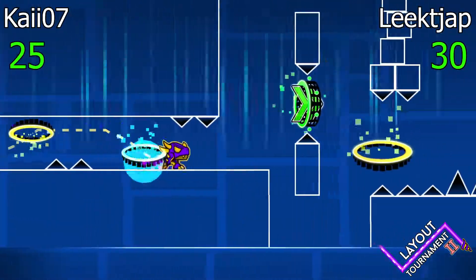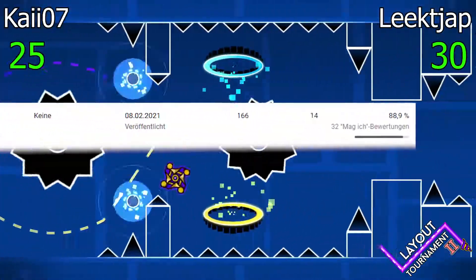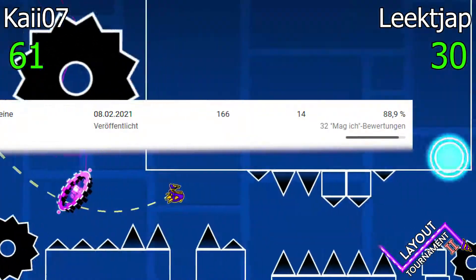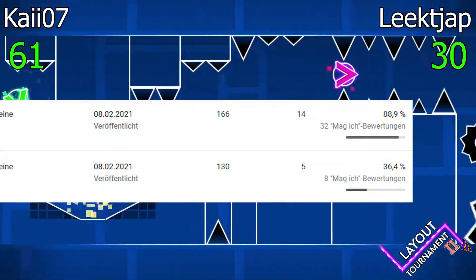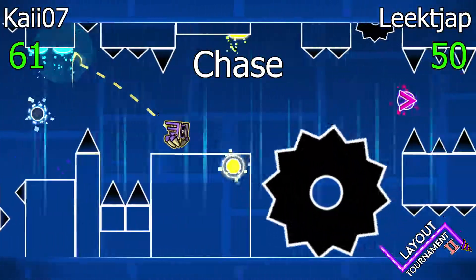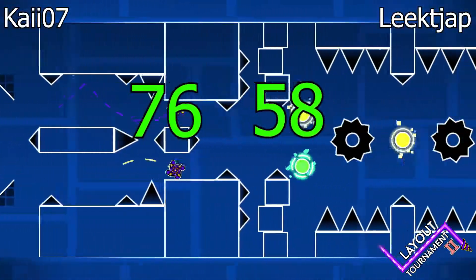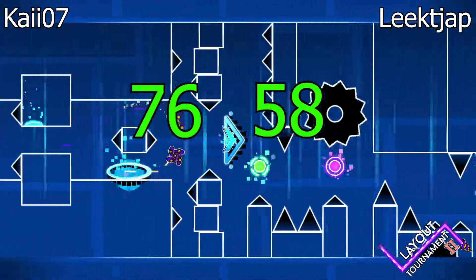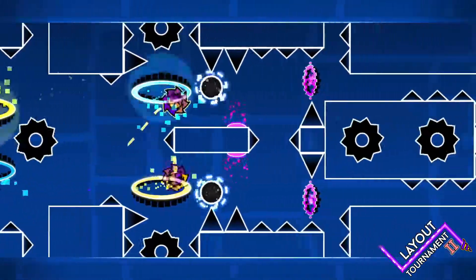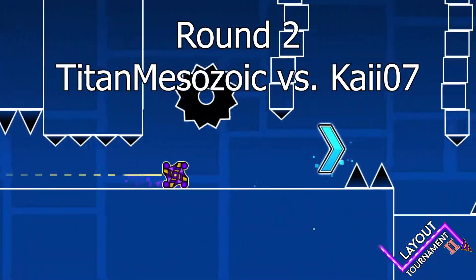Let's go to the community once again and see what the other people think. Kai got an incredibly high like ratio of 88.9% and with that almost a full 40 points — 36. League Jam got only a like ratio of 36.4% which gives him 15 points. Chase gave League Jam 5 points and Kai 7 points. CapiNapi gave League Jam and Kai 8 points each. This makes a total of 58 points for League Jam, and Kai won with 76 points. This is what I mean — my analysis is probably really subjective. It doesn't matter if I gave League Jam full points in all categories, since the community vote was so strong, but that's good like that.